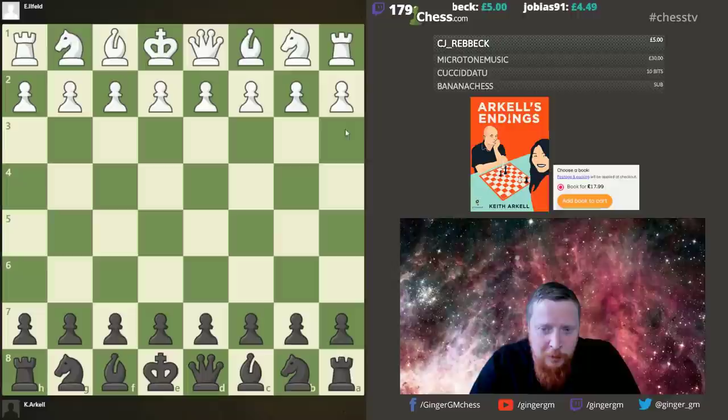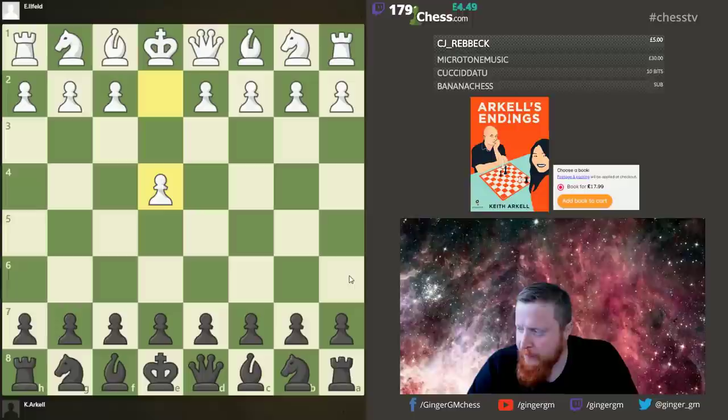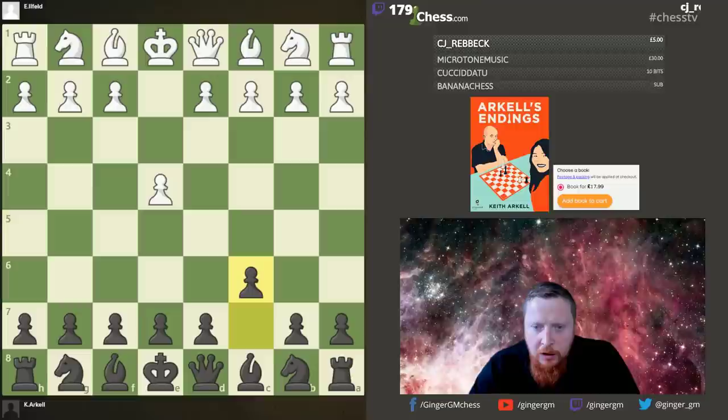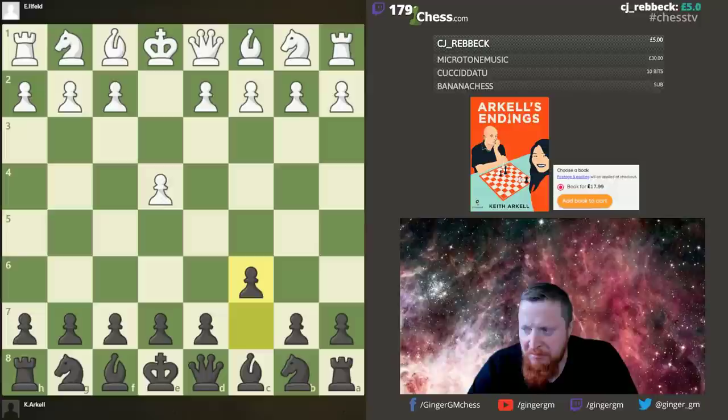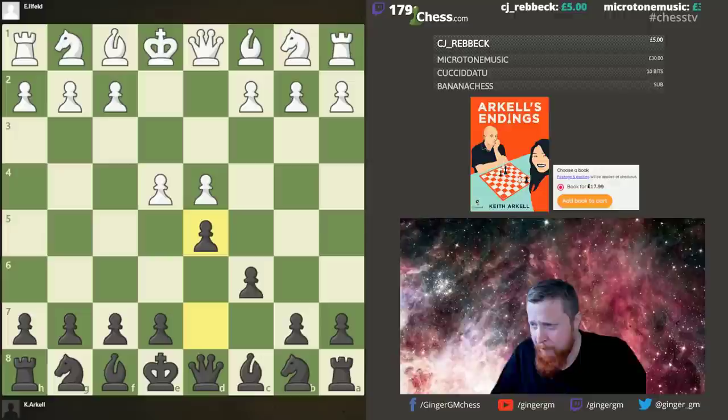Ginger GM here. Chess is not played that well so this game - Keith was black against Ilfeld. It started e4, and when Keith plays his first move he does it for a reason: he plays c6, the Caro-Kann. Unlike me who probably plays an opening to maybe win in the middlegame, he plays this because he wants to get a certain pawn structure. After d4, d5...